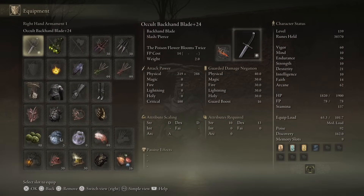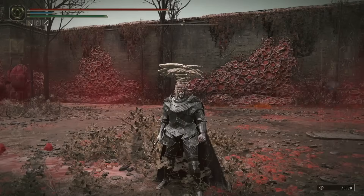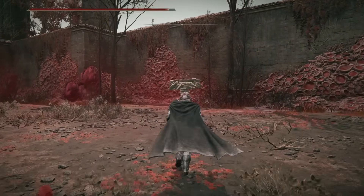We have a reverse grip blade, and this backhand blade is going to have the Poisoned Flower Blooms Twice Ash of War on it, which is everything that Poisoned Moth Flight isn't. It does the same thing in theory — where if your opponent is poisoned, it will remove the poison but in the process do a huge chunk of damage.